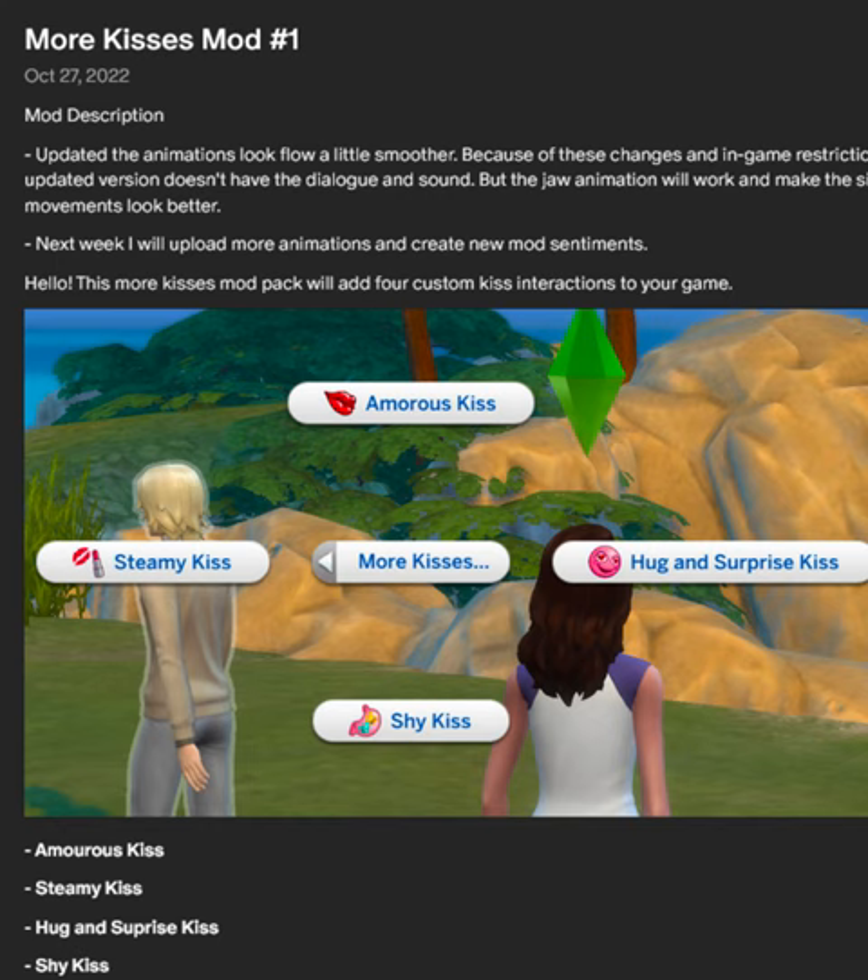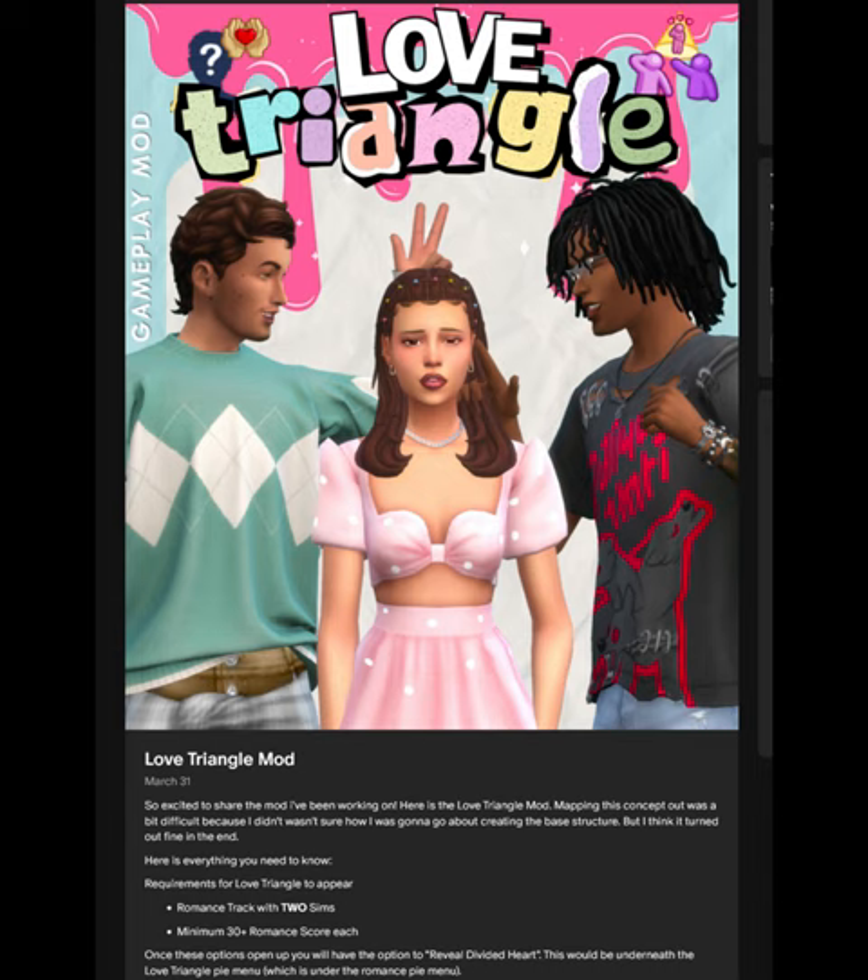The next two mods are from Maple Bell. Maple Bell's More Kisses mod adds amorous, steamy, and shy kisses, along with a hug and surprise kiss to your game. And Maple Bell's Love Triangle mod adds the polyamorous nature to the Sims 4, if you're looking for that.